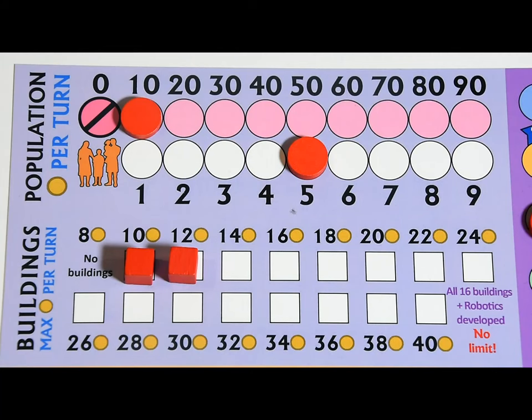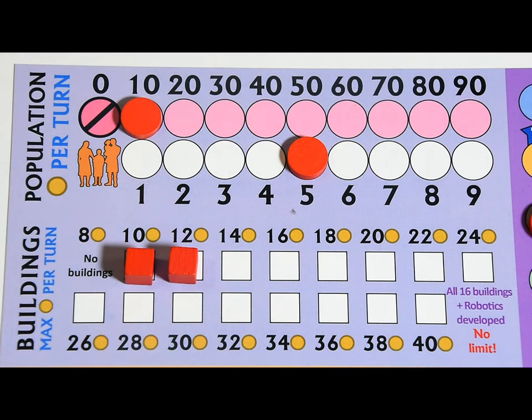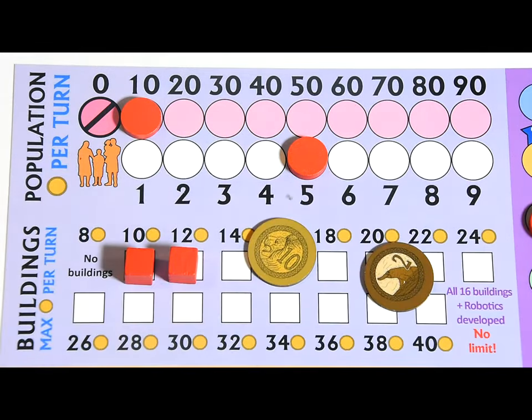Gold revenue is pretty straightforward — the more people you have, the more taxes you generate: one gold per population. But you also need infrastructure to support your population. For example, with 15 population I would normally get 15 gold, but with only two buildings the maximum I can get is 12 gold. New buildings appear as players research technologies.